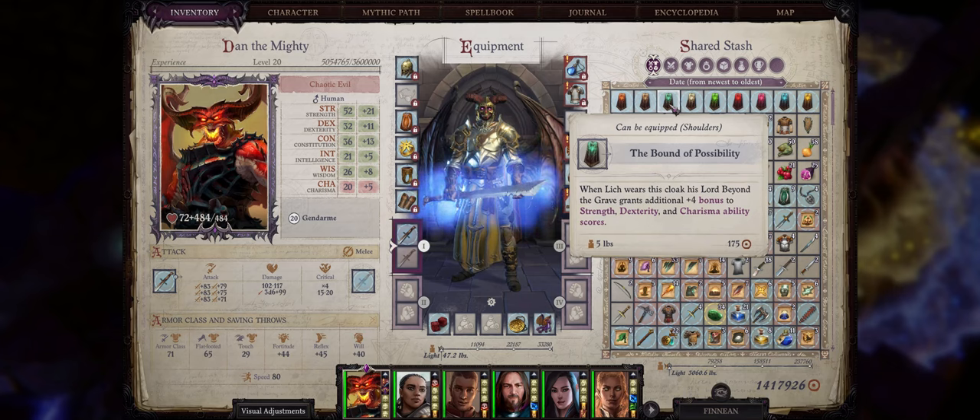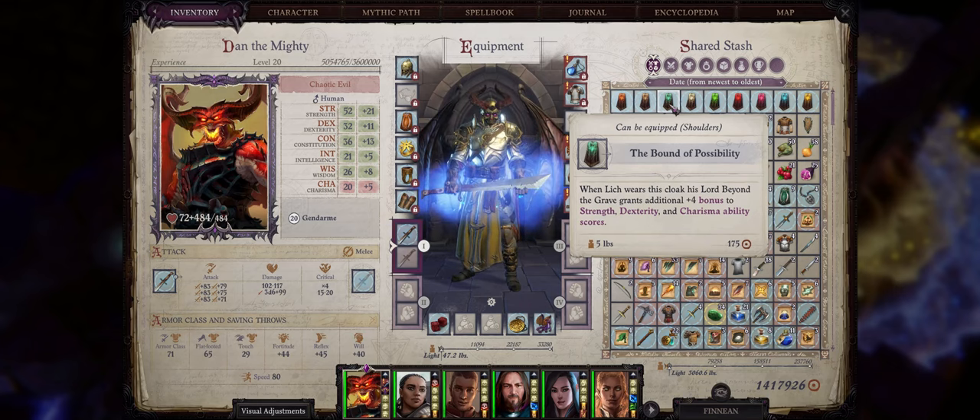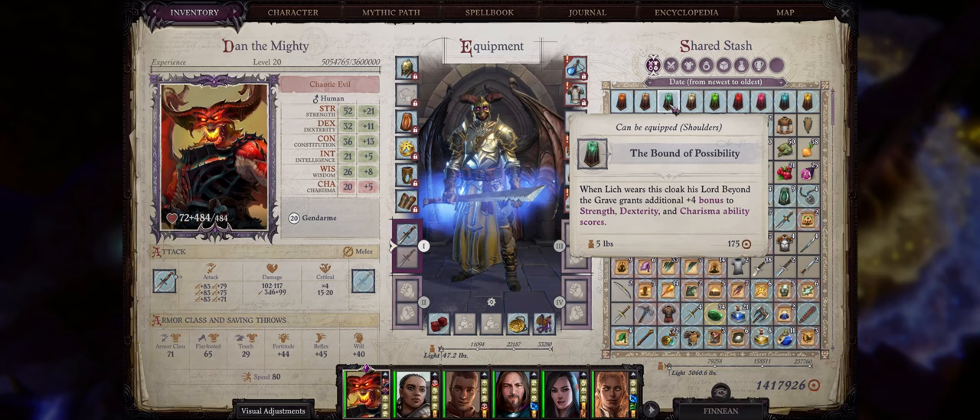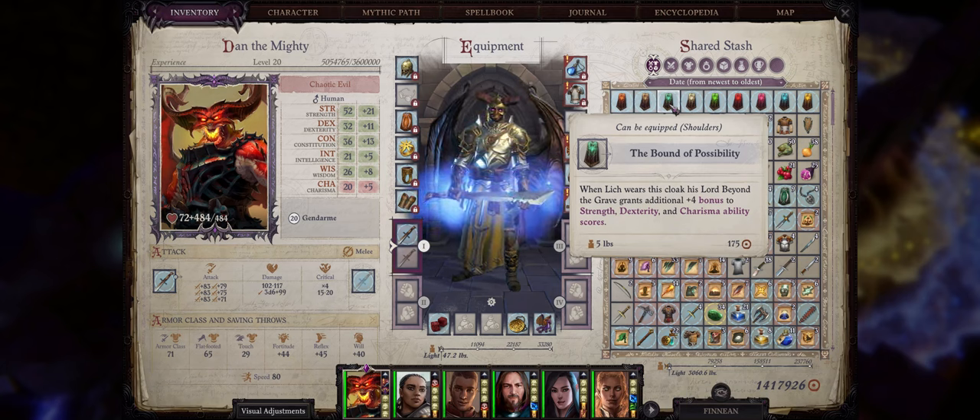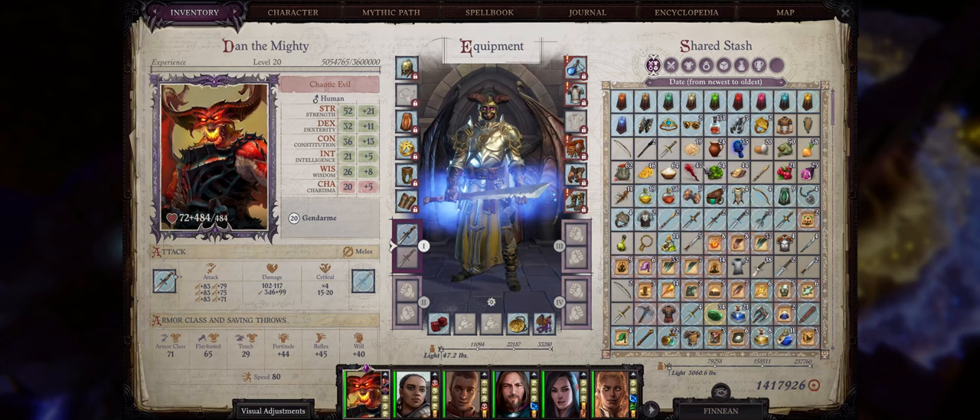The Lich Cloak is actually one of the best in the whole game. It will empower your Lord Beyond the Grave to grant an additional plus 4 bonus to Strength, Dexterity, and Charisma scores. Because this affects all of your undead party members — including your main Lich character after they truly become a Lich at Mythic Rank 9 and go through the Lich transformation — the bonuses are simply huge. They are untyped bonuses, so they stack with the normal bonus from Bound of Possibility and all other ability bonuses.